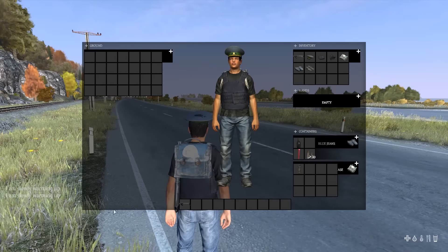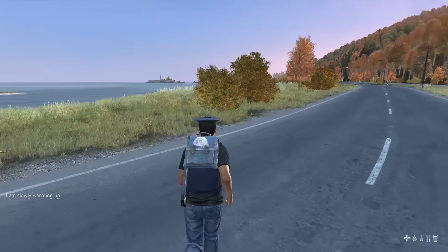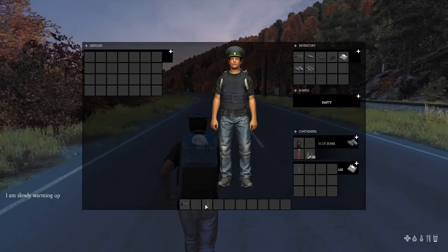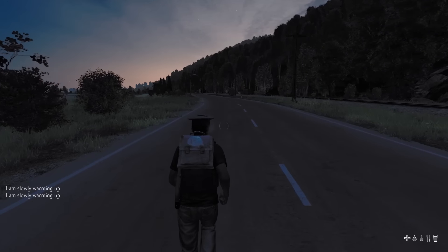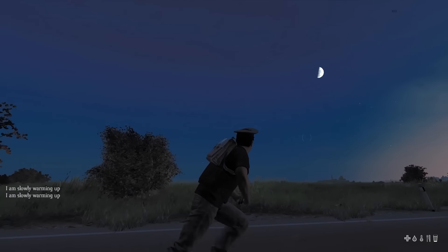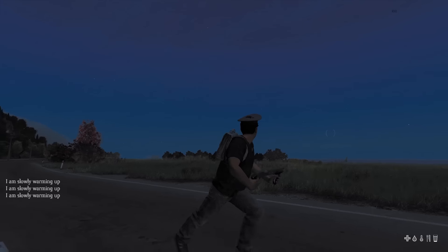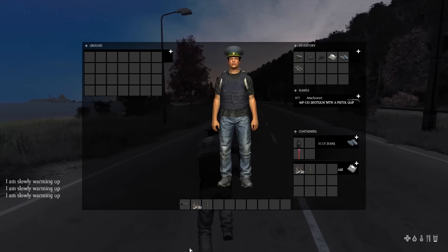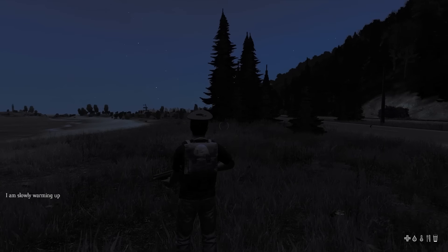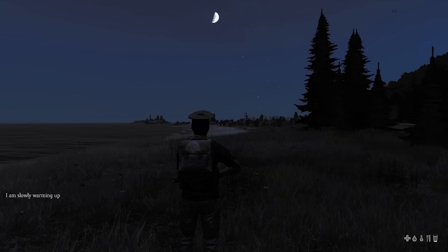One last thing with the new inventory: the new hotbar is no longer at the bottom of your screen like it was in 0.58. Now if you're in a hurry you won't know which slot has your weapon — you might have a flashlight in one slot and ammo in another — so you'll be scrambling. I don't know if they plan on changing that, but it will definitely get people killed. That's the 0.59 update — hopefully it comes to stable soon. I love the visual changes and the FPS boost, but I don't like the new inventory.